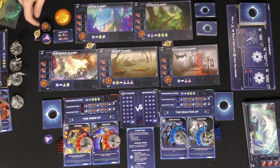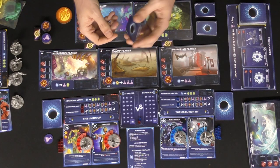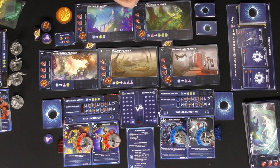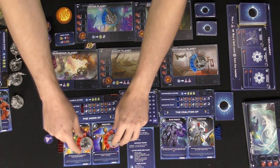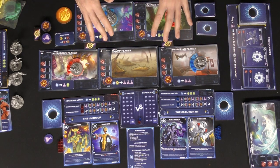Set extra tokens — science, XP, black holes, and the final fusion marker — to the side, then decide on the gameplay mode: the shorter game or the longer game. Place each player's starting factions in the areas the rulebook specifies, or in the advanced mode you can take turns selecting spaces.